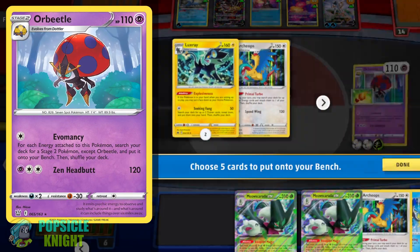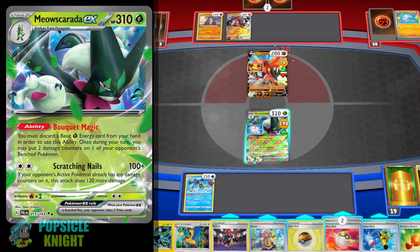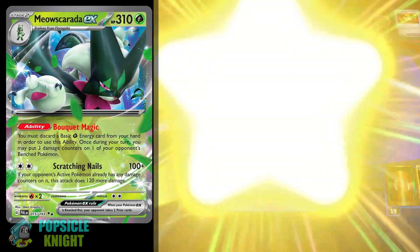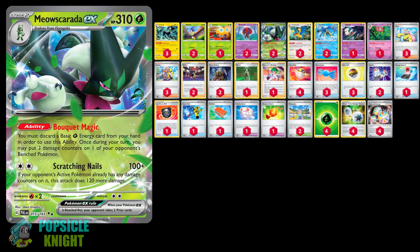While using Orbital can be quite a challenge, if you are successful in your Stage 2 setup, Myoskurata EX can deal serious damage while spreading damage counters on your opponent's Pokemon. You can find the complete decklist in the description below. Please enjoy the following gameplay videos showcasing Myoskurata EX.